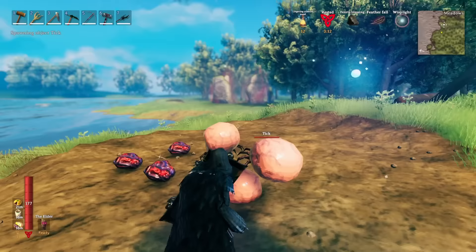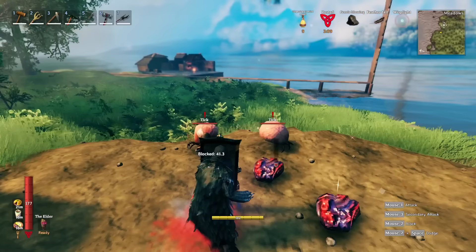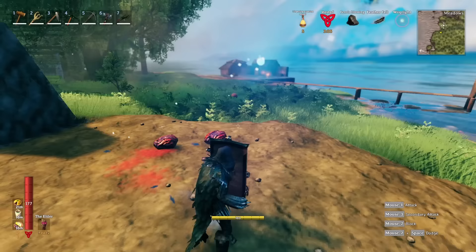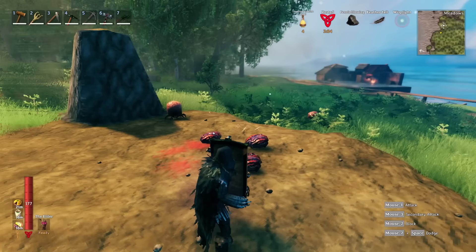Of course, this also works with a shield, and they are not going to stagger you nearly as much, nor will much damage get through. You can see you get a massive knockback if you use a large shield like the tower shield I'm using here.